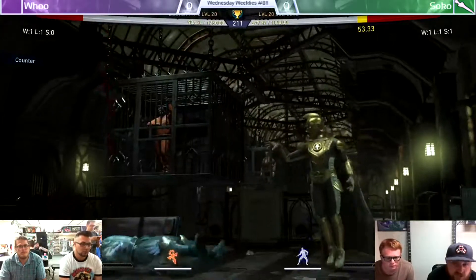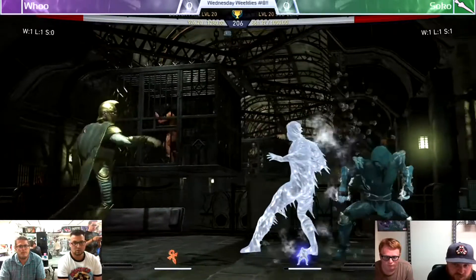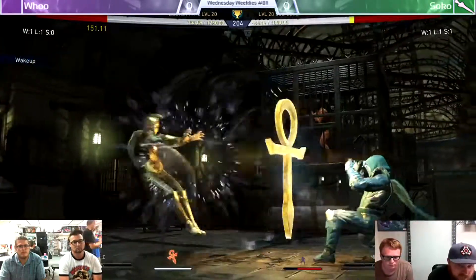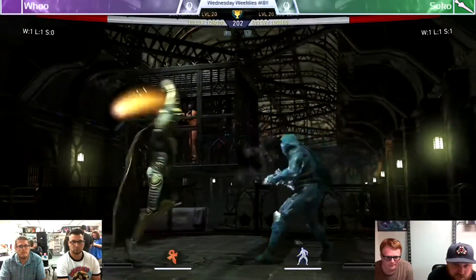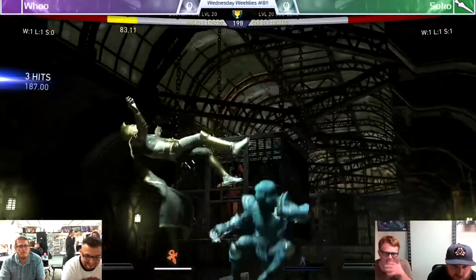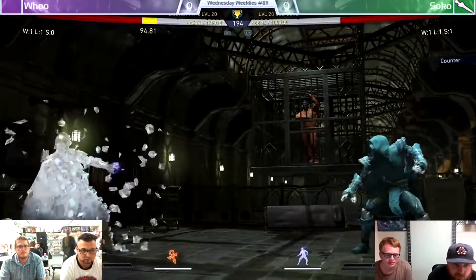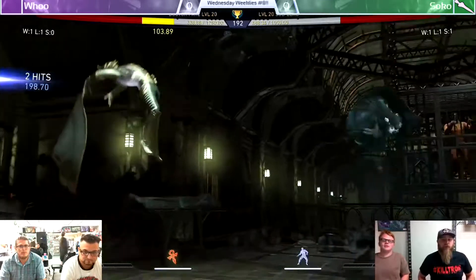Sokko — nice anti-air though, coming in from Hootie, gonna get back almost full screen. But Sokko closing that gap — ice clone. I think if he would have left it there it would have worked out a little bit better. Good block of the overhead and that's a clone blow-up. Usually he doesn't use the stage bounce and continue the combo for extra damage. Hootie's being predictable — what a read from Sokko, meter burn freeze.